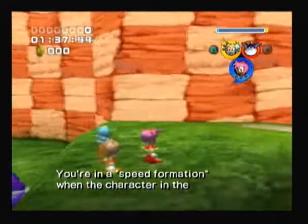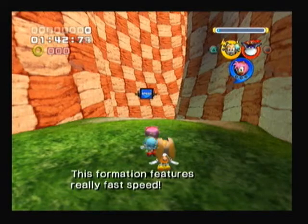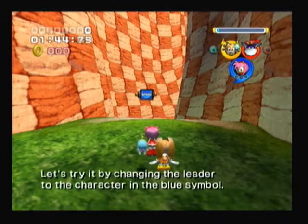You're in speed formation when the character in the blue symbol is the leader! This formation features really fast speed! Let's try it by changing the leader to the character in the blue symbol!